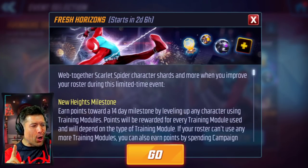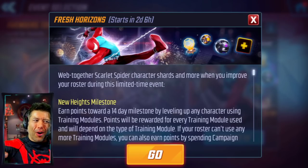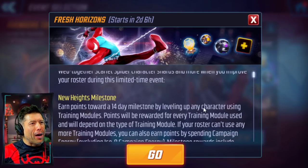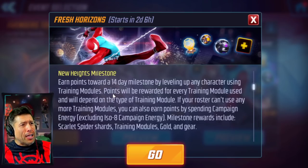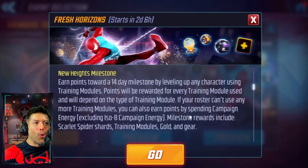Looks like you could get at least a three-star. Maybe if you're pushing a little harder with some orbs and things, you could get a little higher. Looks like free-to-play three stars with some extra shards left over for Scarlet Spider. Earning points is a 14-day milestone. You can level up any character by using training mats, and you're going to need some gold to use those training mats. It's all about those training mats spent and the energy spent.